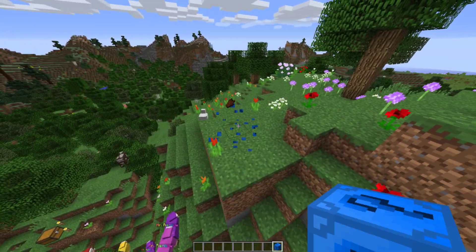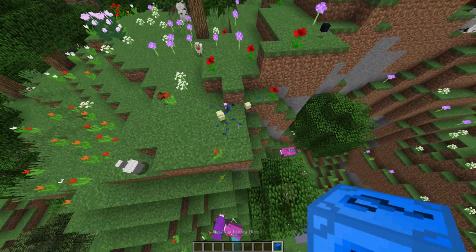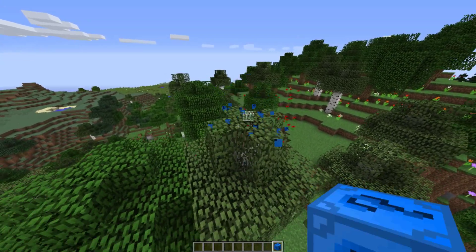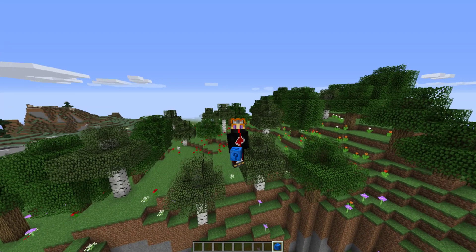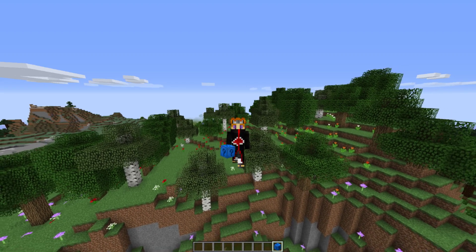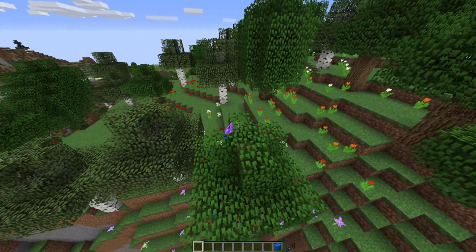We got some obsidian, a piece of rotten flesh, stone, and a chorus fruit — pretty cool. I'm really liking this block so far; it seems to have all the modern-day drops. I've often said the generic lucky block, while updated to newer versions, hasn't really added new unique drops that reflect those new versions. So I'm really happy this block is actually doing that.